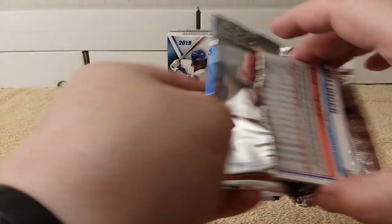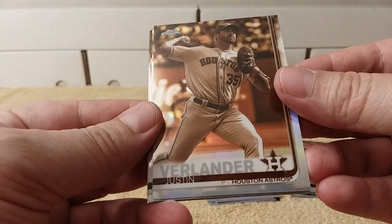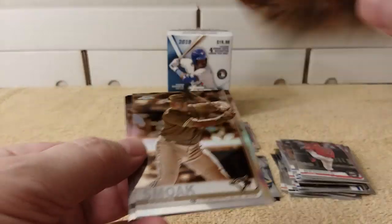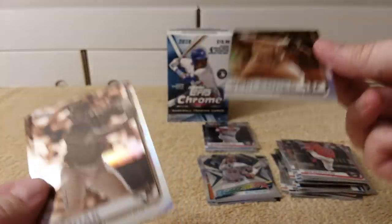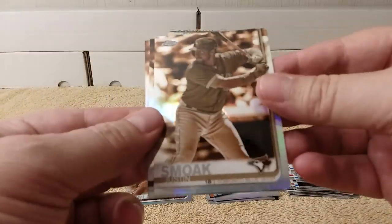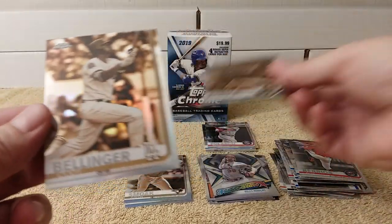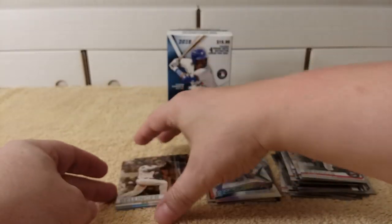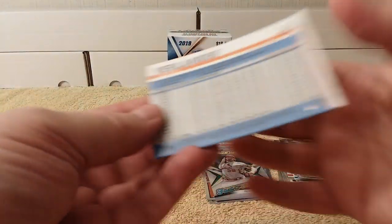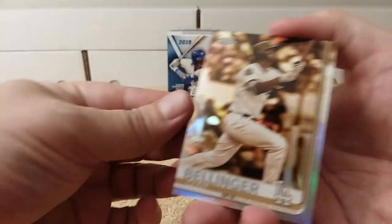Opening the Sepia pack — Justin Verlander, and it's a refractor, not numbered, just a Sepia refractor. Check it out, very nice. Also Justin Smoak, Max Kepler, and Cody Bellinger — a Sepia card. You can see the backs here. All right, those are the Sepia cards.